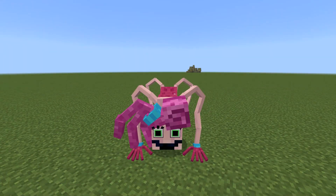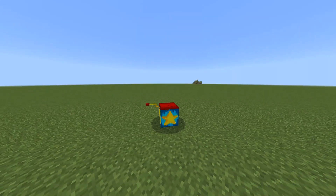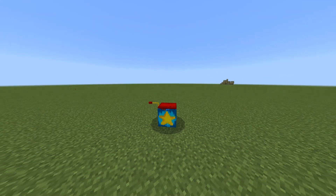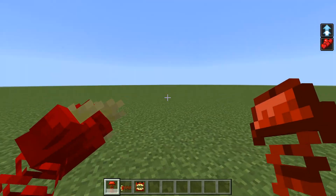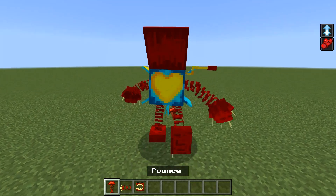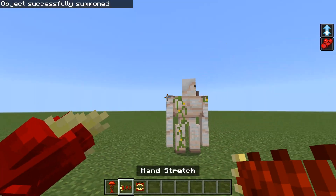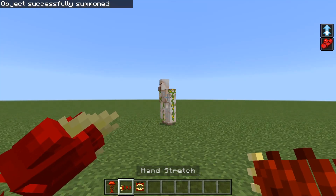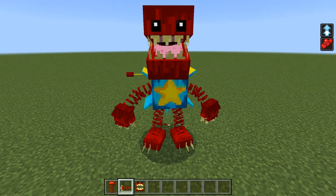Alright, let's move on to the next character. Next one is Boxy Boo. When we press the shift button we hide inside this box and it looks amazing. The animations are really beautiful and also we have this Pounce ability — we just press this button and we jump really high. Also we have a hand stretch ability, we just have to aim. It looks way more cooler from third person view.